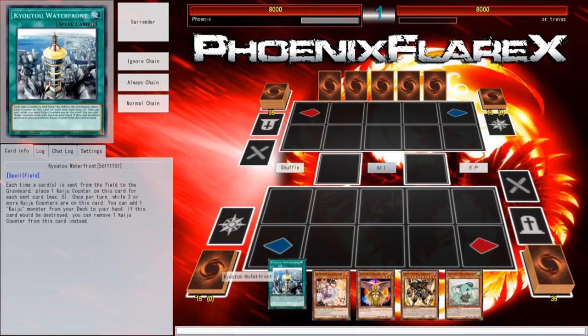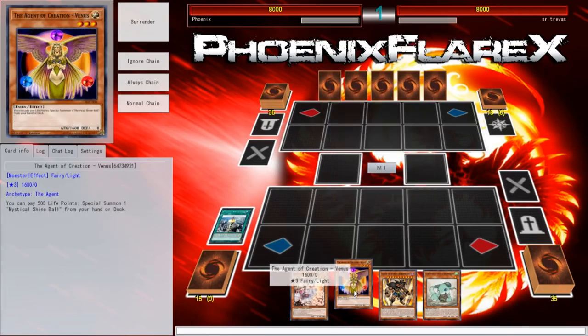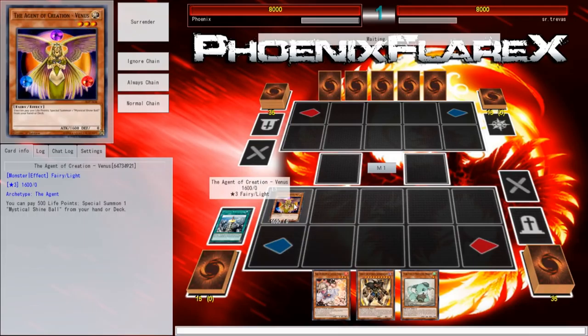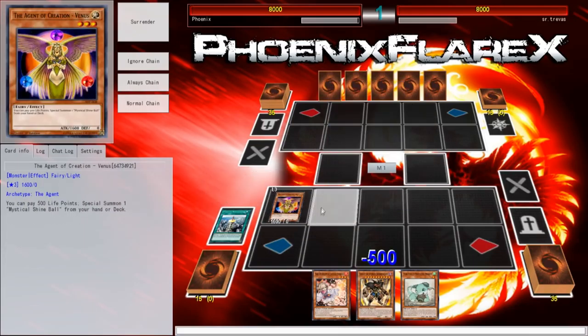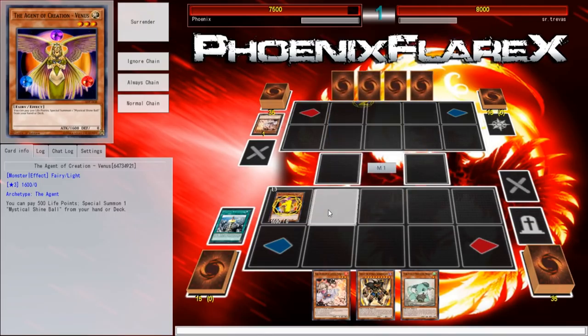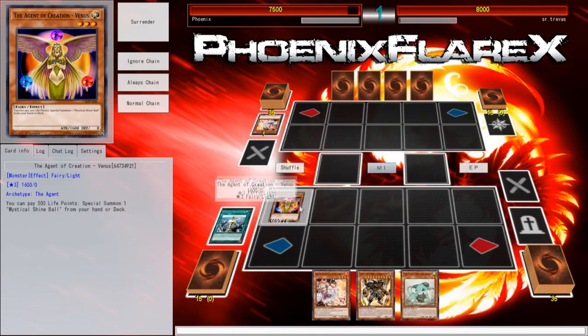What is it with people winning Rock Paper Scissors and then just choosing to go second? I don't understand. I mean, I'll take it. I've got Venus plus Exodius plus Kyoto, so this is one of those insane hands depending on what happens here. Do you have Maxx C? Oh, you've got Ash Blossom. Well, you just turned your Ash Blossom into a burn spell. Congratulations.